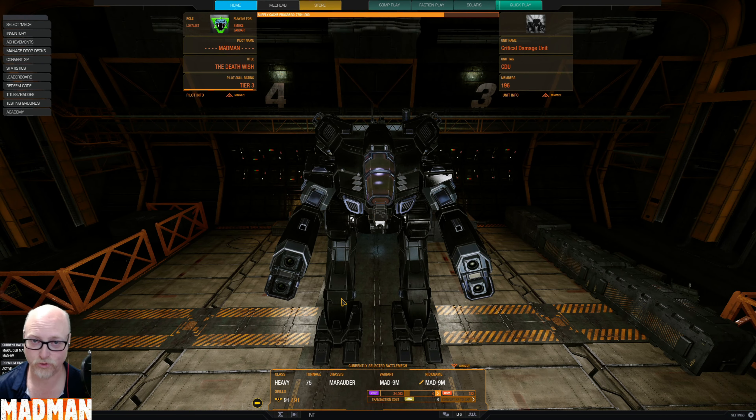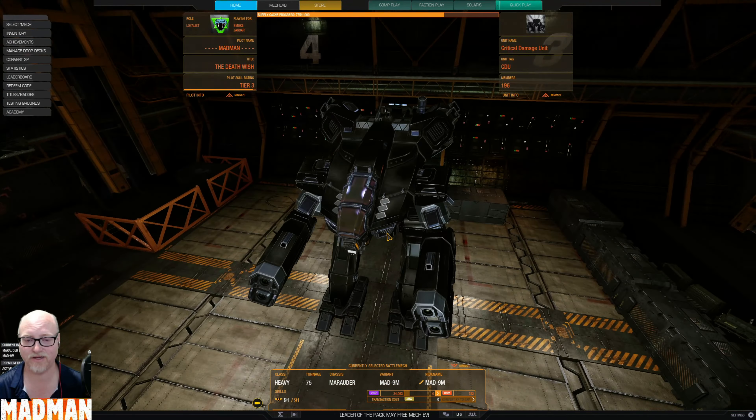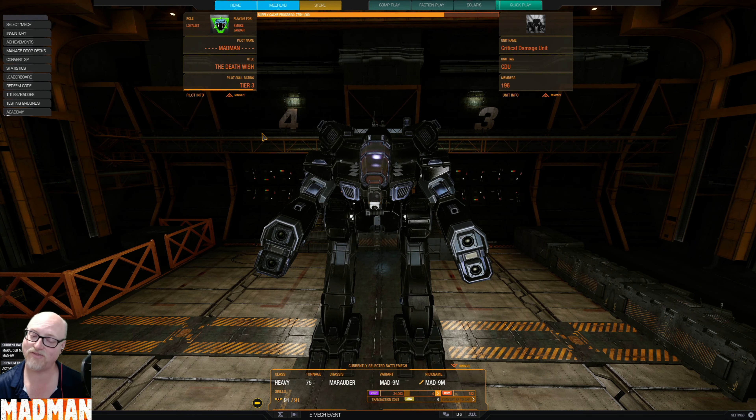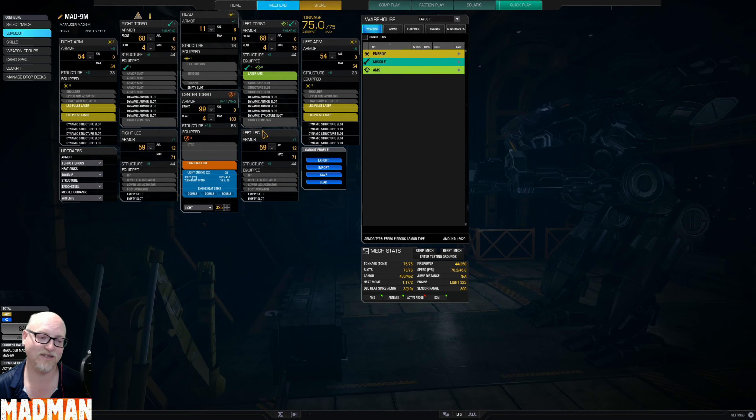I see a Marauder and I want to paint it black. We did today too because it's a stealthy kind of a thing. It doesn't have stealth armor but it does have a Guardian ECM, so kind of a stealthy aspect to it, with laser AMS for some defensive support and four large lasers.